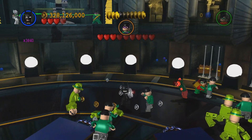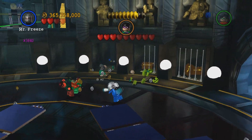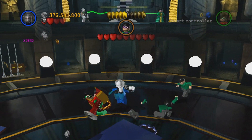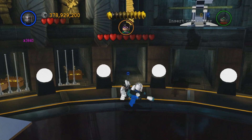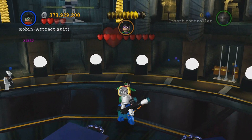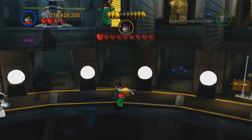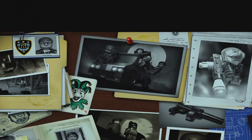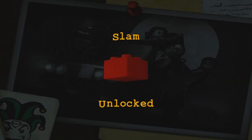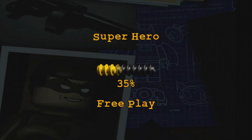We have 10 more free play levels, then we jump into free roam and bonus levels. We'll do a final live stream video for character and brick purchases — and don't forget the vehicles, got to get them all. We're not quite in the home stretch, but once we get through the next episode and into the final free play we'll be getting pretty close. We've officially finished this free play, unlocked the Slam red brick, and collected tons of studs.